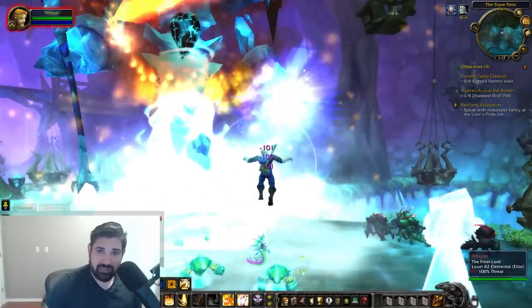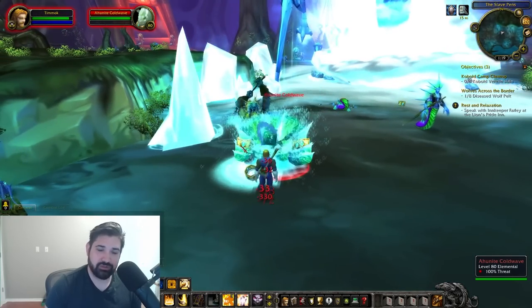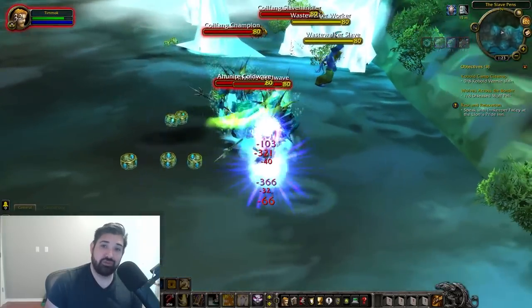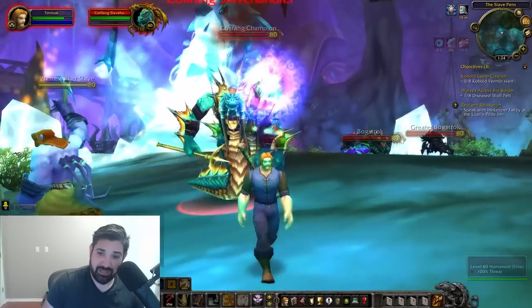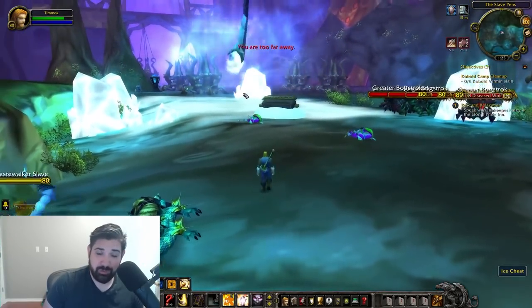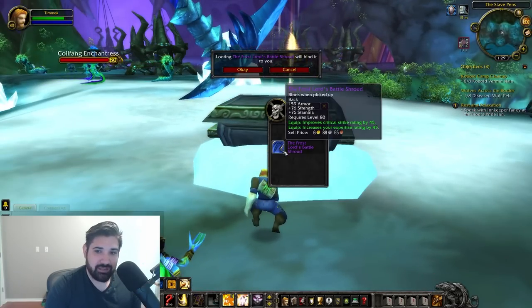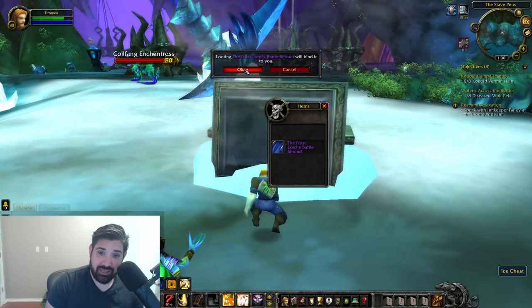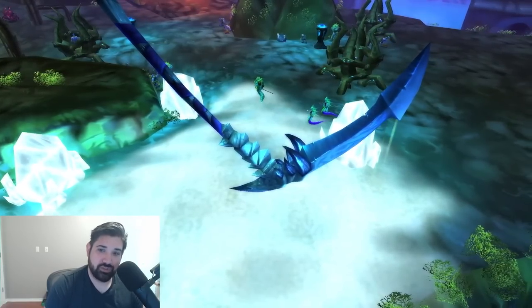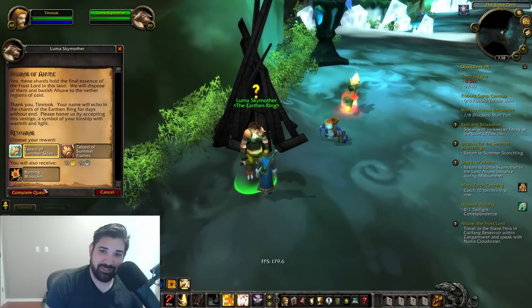After you defeat all of the adds, phase two will begin and you have a limited amount of time to burst the frozen core. This is a great time to use all of your cooldowns — try to burst this down as fast as you can in order to one-phase him. If you don't manage to destroy the frozen core in time, phase one will start up again with add spawning, and you'll just need to repeat: kill all the adds, then get another chance to finish off the frozen core. Once Ahun is slain, make sure to loot the big chest that spawns and get the Shards of Ahun. Right-click on those shards and the quest will begin. Turn that in right behind you and the achievement is complete.